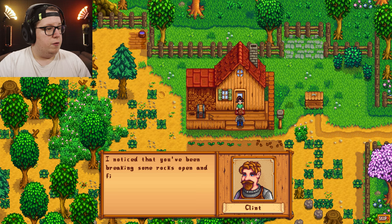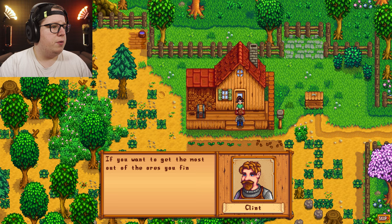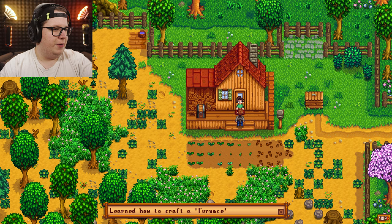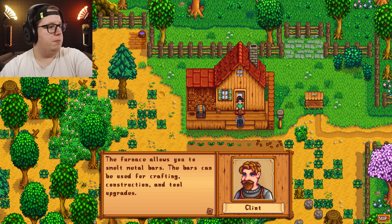I noticed you've been breaking some rocks open and finding more — that's good. If you want to get the most out of the walls, you'll find you'll need a furnace. Just so happens I had an extra set of blueprints laying around here — I want you to have them. Learned how to craft a furnace. The furnace allows you to smelt metal bars, and bars can be used for crafting, construction, and tool upgrades.